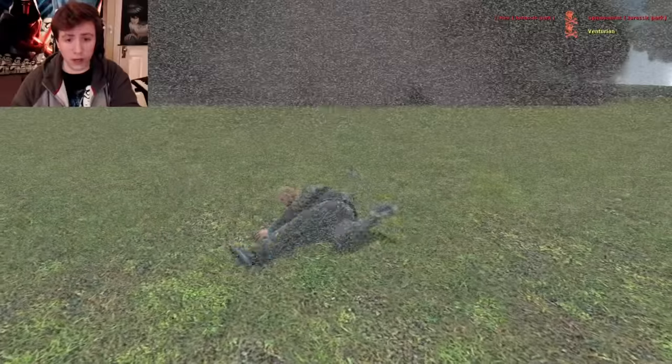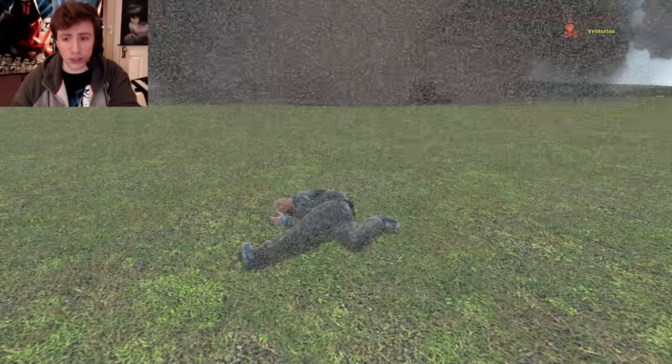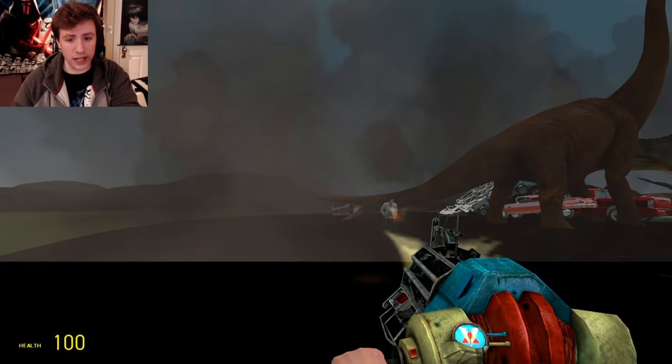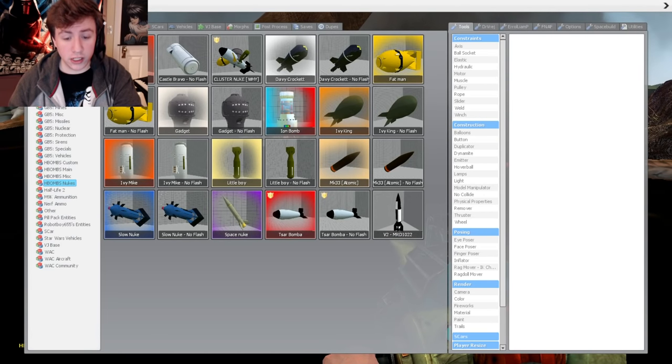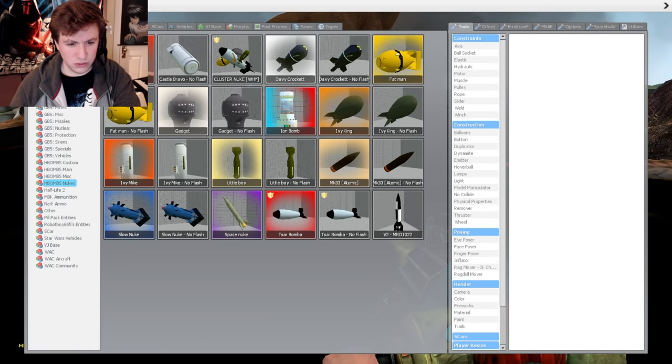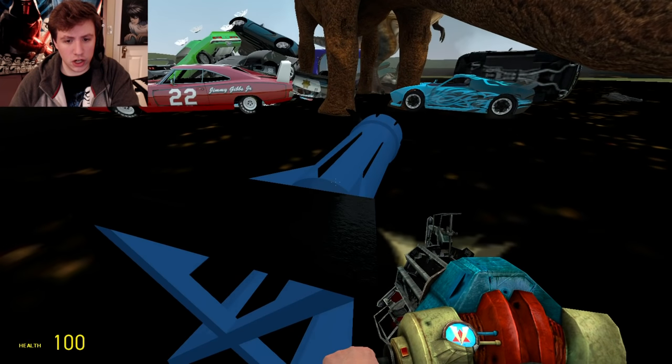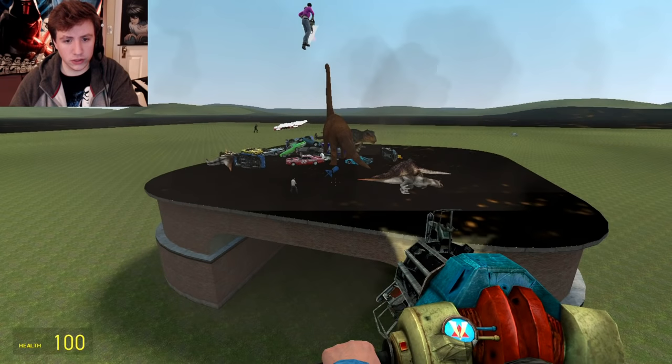There I go, falling from the sky like a beautiful little swan! Now we gotta spawn... a V2 Slow Nuke! What's a slow nuke? I mean, it can't be that bad, right? It's slow! Alright, here we go! It's just the one that's always like 'Slow nuke! Slow nuke!'